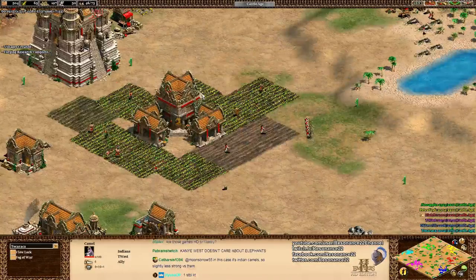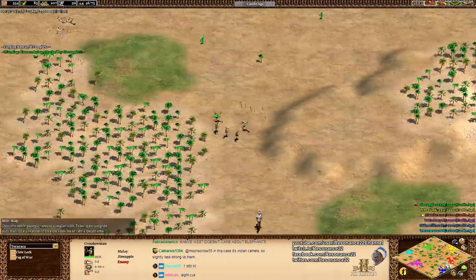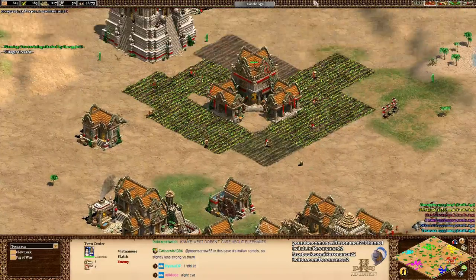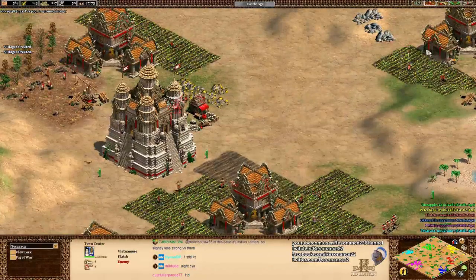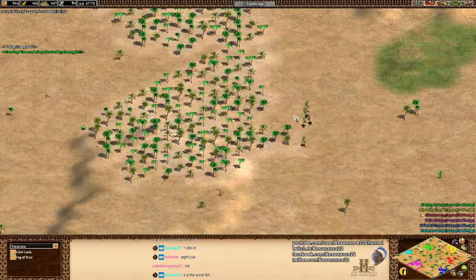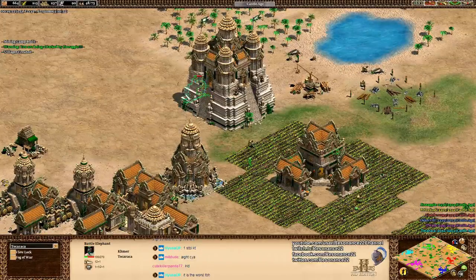The Vikings also have a particularly bad set of mounted units. Speaking of weird bonuses, the Vietnamese archery range units gain an additional 10%, 15%, and 20% HP. I wonder if that gives them a viable cavalry archery rush at all, but my guess is it doesn't because they don't have the economy to sustain that kind of production.